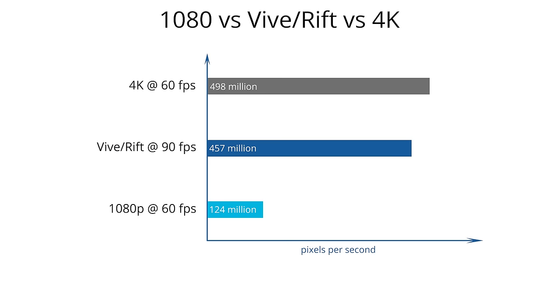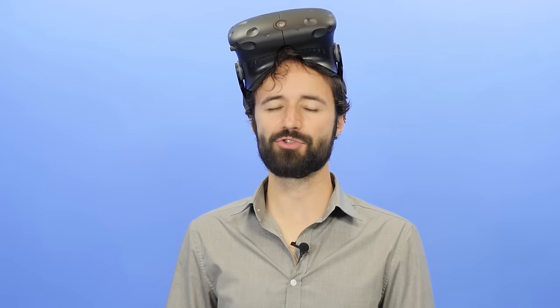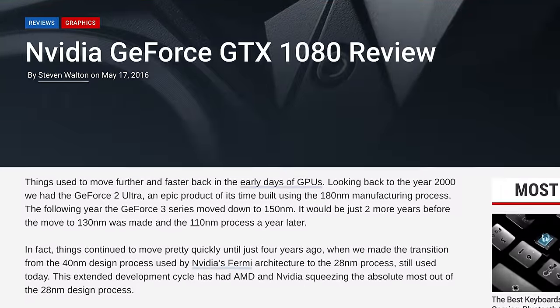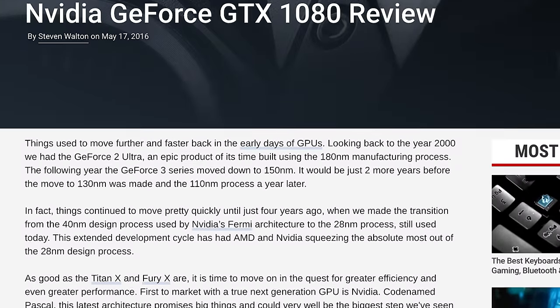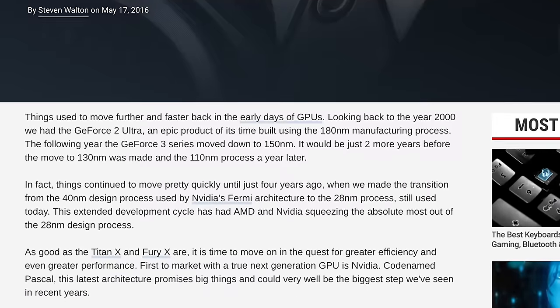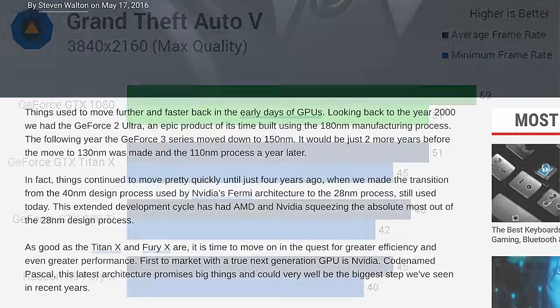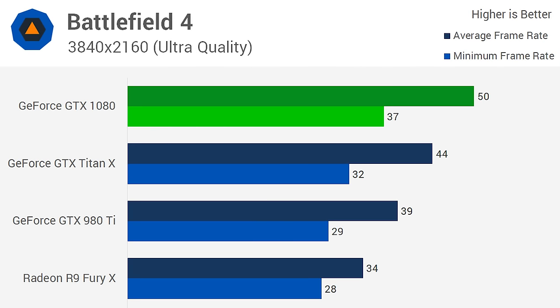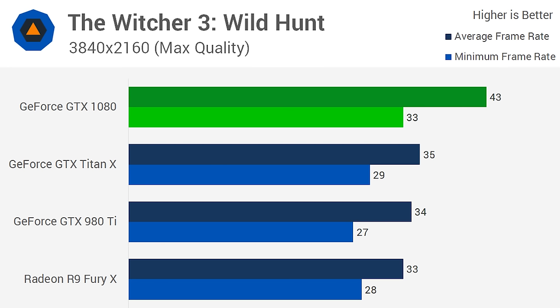Gaming at 60 FPS on 4K resolution (3840x2160) requires 498 million pixels per second. So rendering a game on a VR headset is nearly as demanding as rendering that game on 4K resolution at 60 FPS, and doing that is incredibly difficult. As we can see in 4K gaming benchmarks, the current most powerful graphics card on the market, the GTX 1080, has a hard time hitting 60 FPS in most games on 4K. It averages 59 FPS in Grand Theft Auto V, 50 FPS in Battlefield 4, and only 43 FPS in The Witcher 3, the most demanding game currently available.